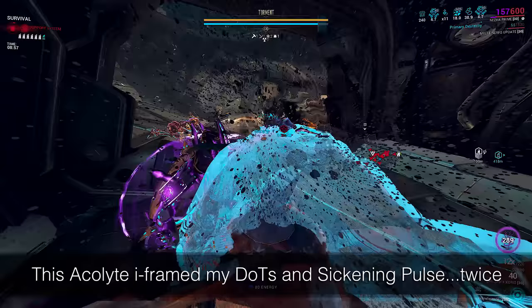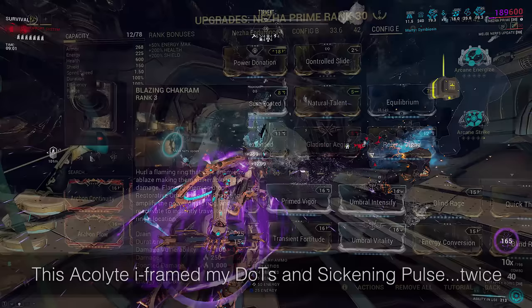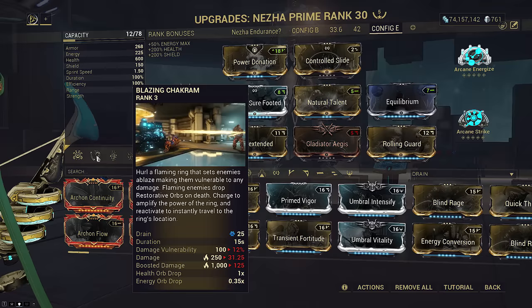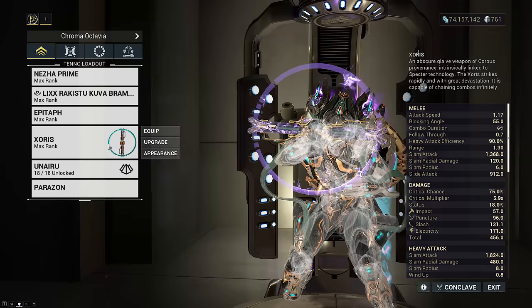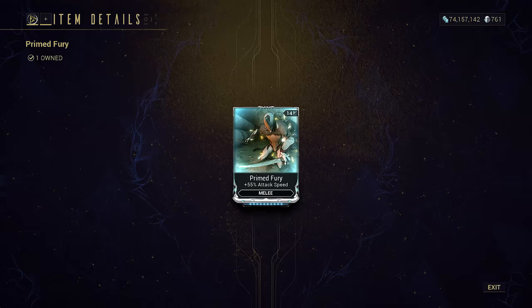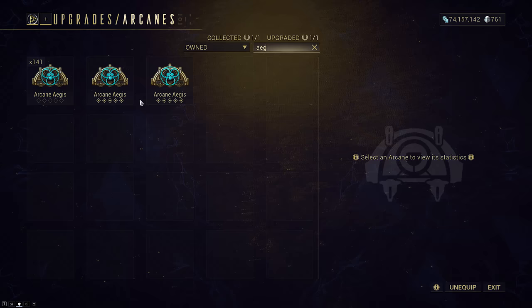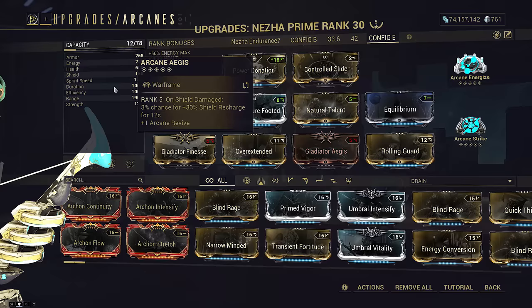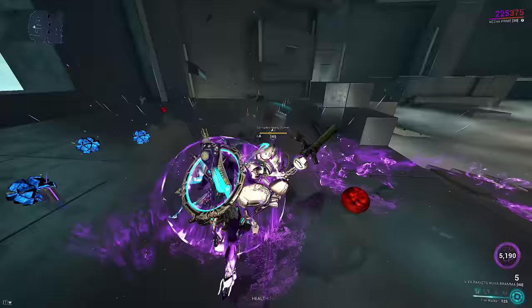Blazing Tracrum is all you need to generate an absurd amount of health and energy orbs to trigger Equilibrium. The damage vulnerability stat is basically useless at the strength we use, but it's also nearly impossible to die on this build. Arcane Strike adds 60% attack speed to throwing our Zorus since we won't be using an attack speed mod on it today — this essentially replaces Primed Fury. Energize is for support so you don't have to always cast Blazing Tracrum, and in theory you could replace it with something else.